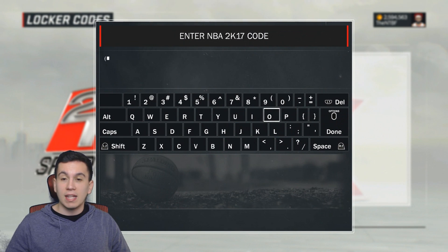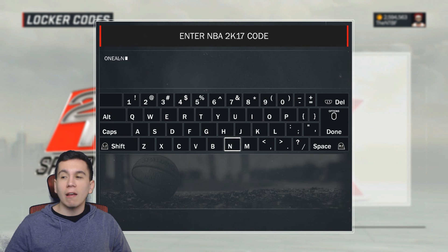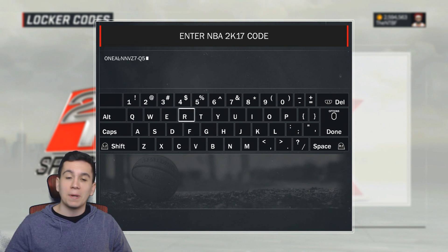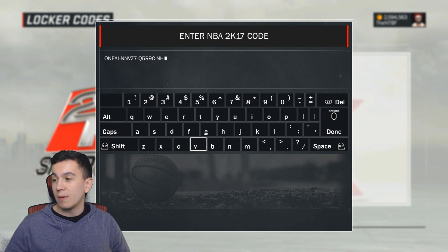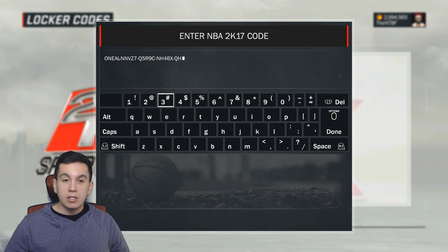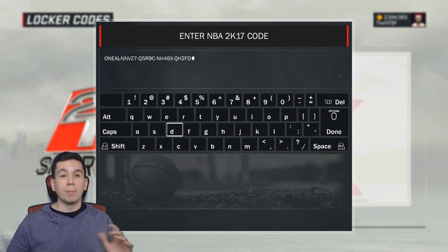Go to the locker code screen and type the code that I am typing in right now. Then you will get a 99 overall free agent Shaq that you can use five times, but actually if you play against friends you can use him unlimited times. As you guys can see, we got five more characters to go — QH2FD. Make sure to use the dashes; if you don't use the dashes it won't work. You do not have to use caps though — you can use lowercase as well, that doesn't matter.